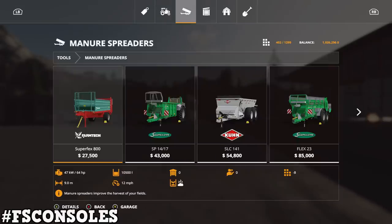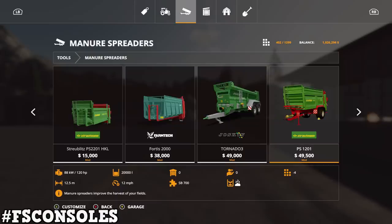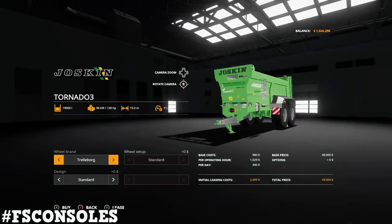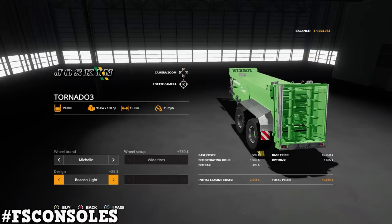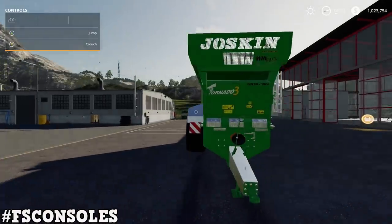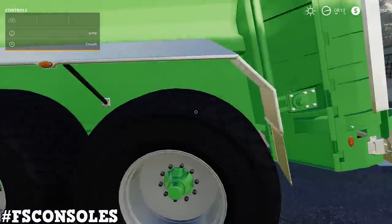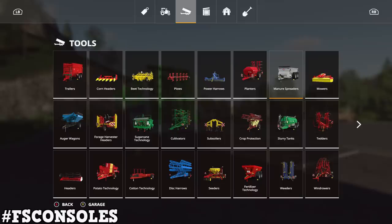Let's go over to manure spreaders and find the Joskin Tornado 3. Price is $49,000, it is 6 slots, holds 19,000 liters, requires 130 horsepower, and has a 15-meter working width. Tire choices are Trail Borg or Michelin — I really like the Trail Borg with the wide tires. We have standard and beacon light options. This is a really nice mod — I love how it's cut into it.